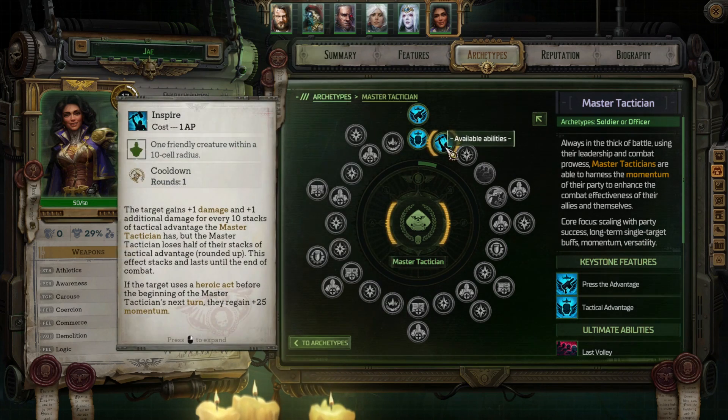For my first ability I went ahead and picked Inspire. It was really tough picking some — I wanted something useful offensively, but I knew there were some that could boost allies' resolve, which means more resolve means more momentum, which means more heroics. For this one, the target gains a bonus to damage right from the get-go and an additional bonus for every ten stacks of Tactical Advantage the Master Tactician has, though the Master Tactician loses half those stacks rounded up. This effect stacks and lasts until end of combat, which for damage dealers is really good. If the target uses a heroic act before the beginning of the Master Tactician's next turn, they regain plus 25 momentum — your momentum goes down quite a bit after you use a heroic, so having this available is a really nice boon.